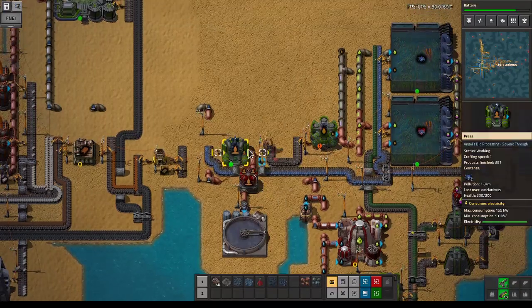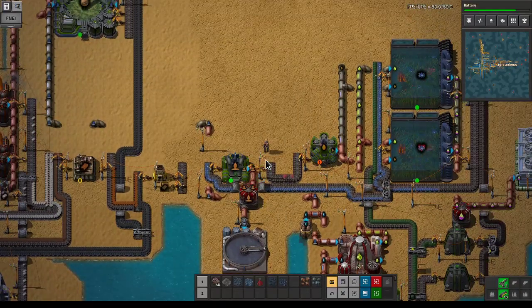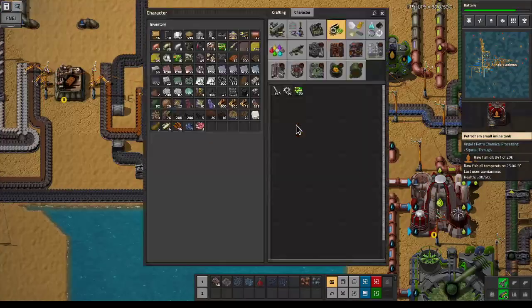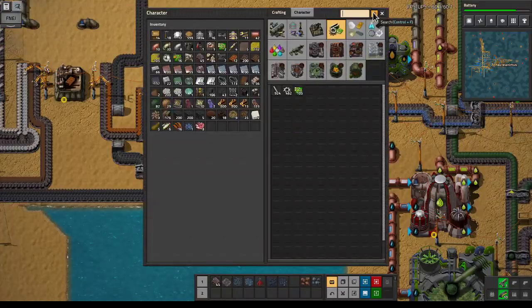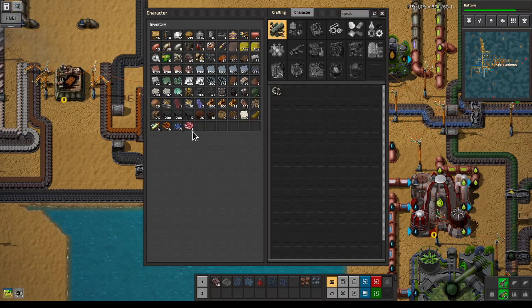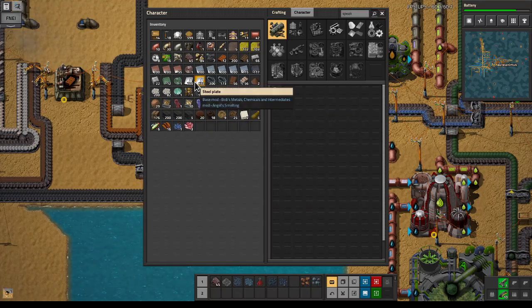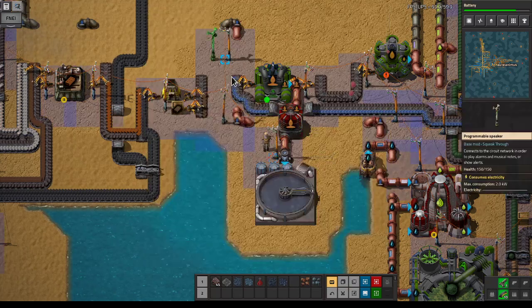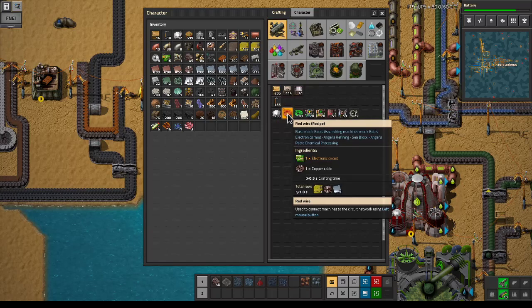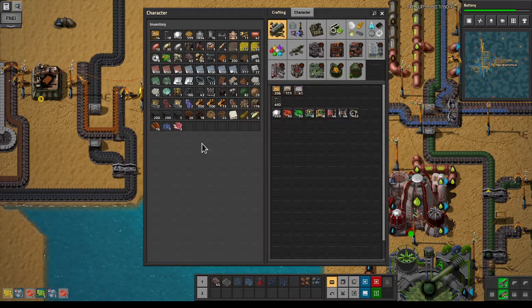We need to do something here, though. What I'm actually going to do is put up a speaker and it'll give an alert — like this. We'll need some of that wire; let's craft some red wire.